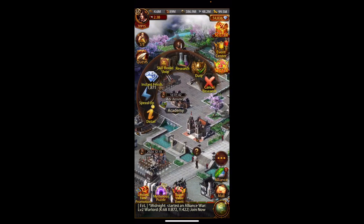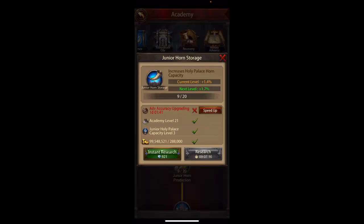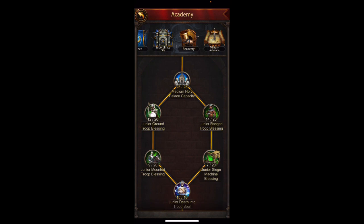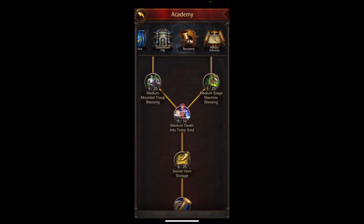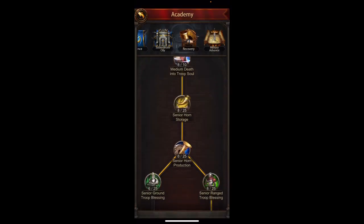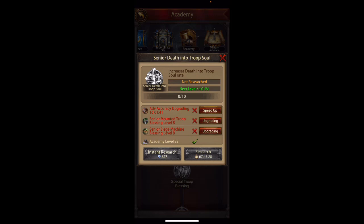Let's look at the academy and see how you can improve your Holy Palace. Under Recovery, this section is directly linked to the Holy Palace. You've got things that increase the capacity, speed up the horns, and reduce the resource cost to revive inside the Holy Palace. Then there are very important ones: increase the Holy Palace deserter capacity, increase the troop soul rate. These are 39 days each, so unless you're about to get attacked you may push them back — but they are on my list.